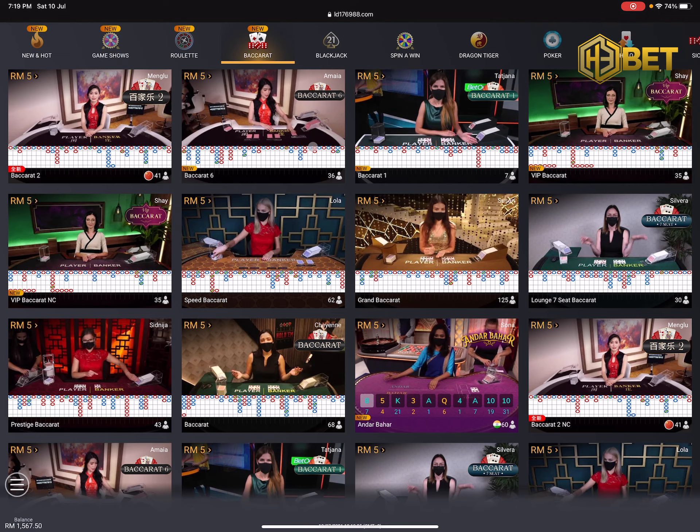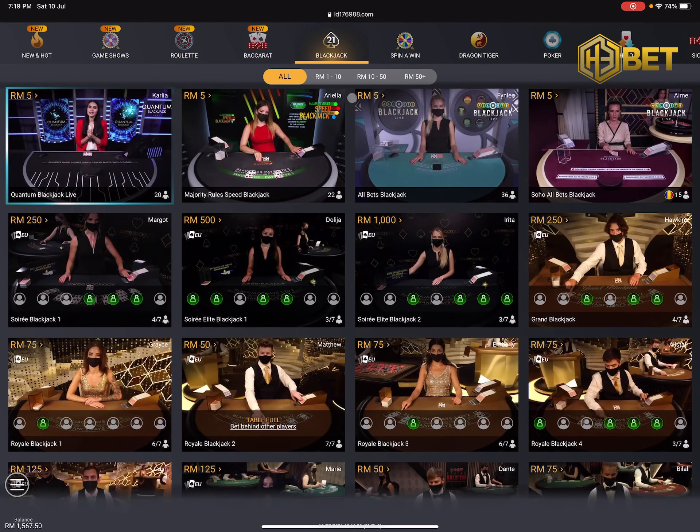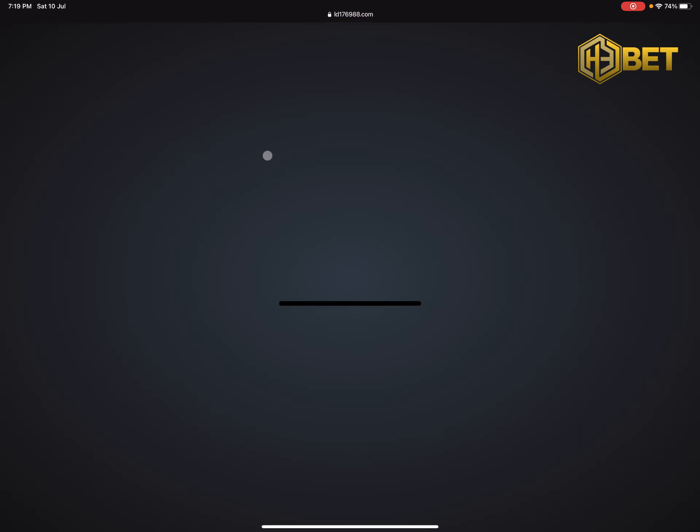Once you're on the home page, click on Blackjack from the top category bar and select Majority Rules Blackjack. Click on the table and it should bring you up to the game page.